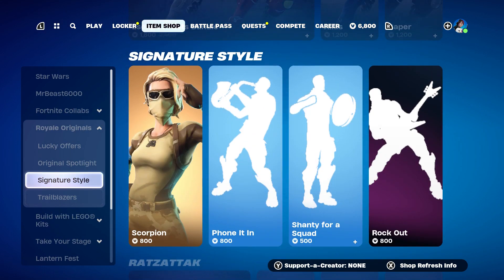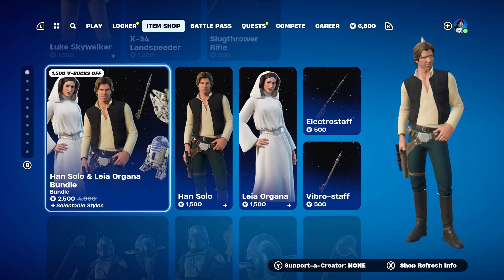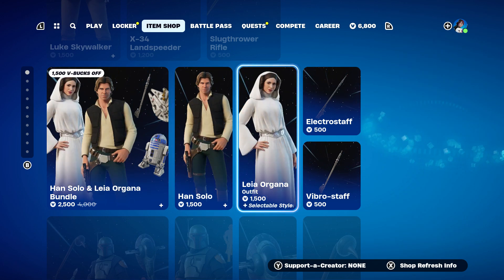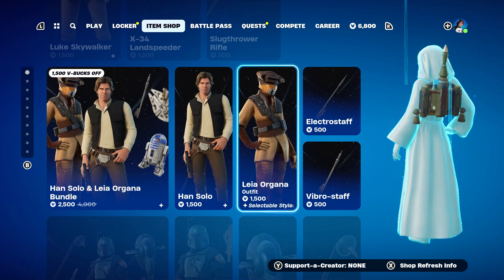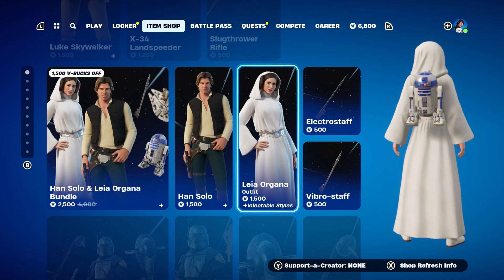I got enough to buy the rest of the Star Wars skins — Luke Skywalker and the Han Solo and Leia Organa bundle for sure. Look at that, she's got that skin from Return of the Jedi, selectable style. That back bling is R2-D2 — you can't say no to that. Hit that thumbs up, we'll see you soon.